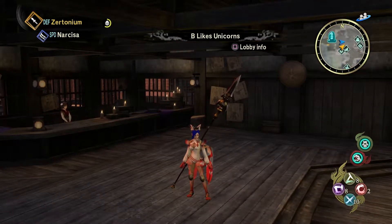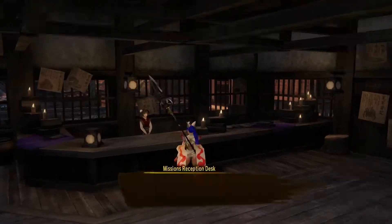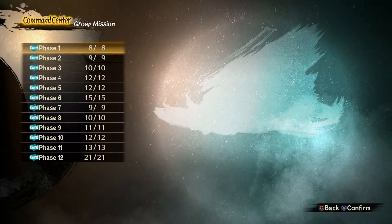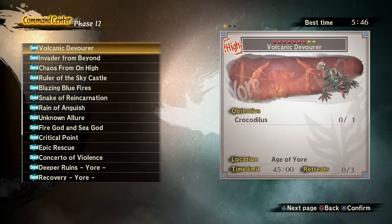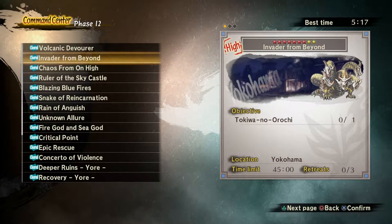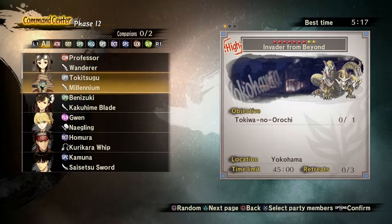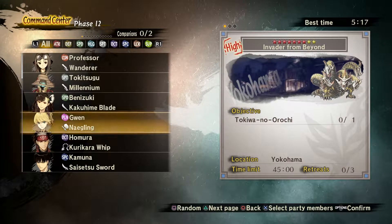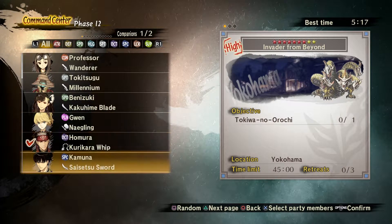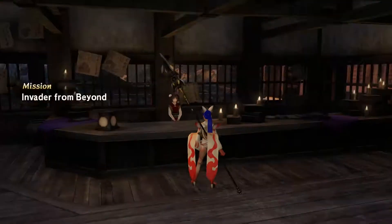So here we are. We have finally come to the end of our little Oni Showcase, with the final new Oni we haven't covered yet, which happens to be the Tokiwa no Orochi. You can note the fact that there is a variant to the Orochi — I'm not going to say his full name of Tokiwa no Orochi every time. He's just Orochi.